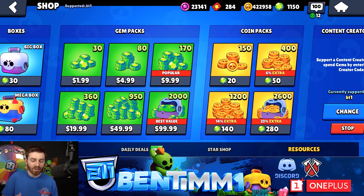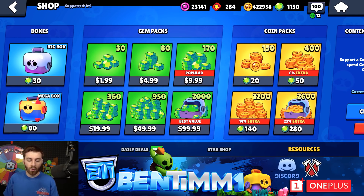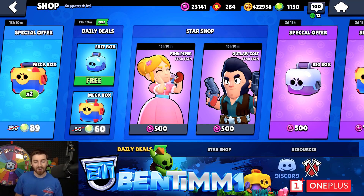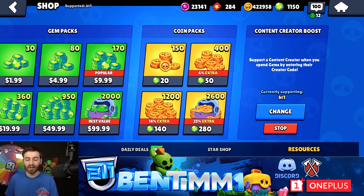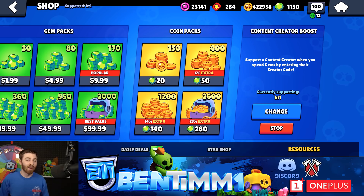All it does is support your creator for some of the money that you spend. Basically, anytime you buy gem offers or gem packs, a small portion of that money when you spend the gems goes to that creator. So if you buy the $10 170 gems and then spend those 170 gems, a little bit of that money goes to support your creator — which is amazing, because before Supercell would just take all the profits. Now it feels really awesome that Supercell wants to give back and help out creators making cool content.